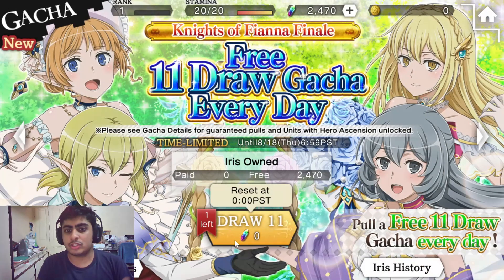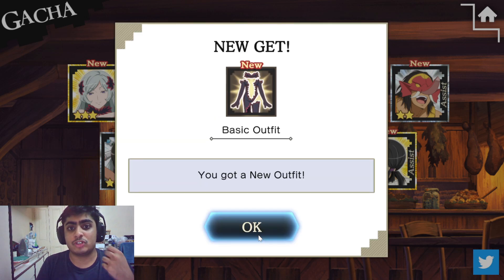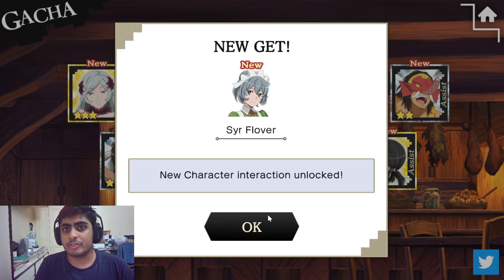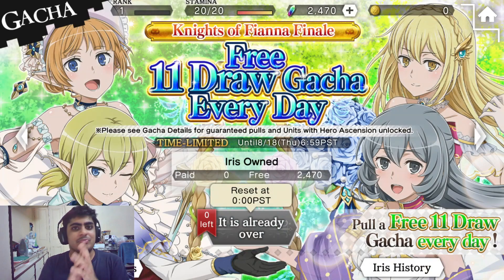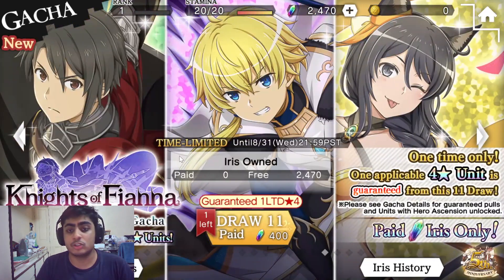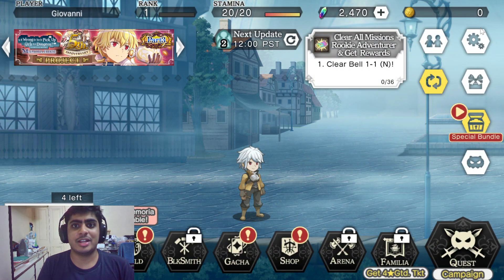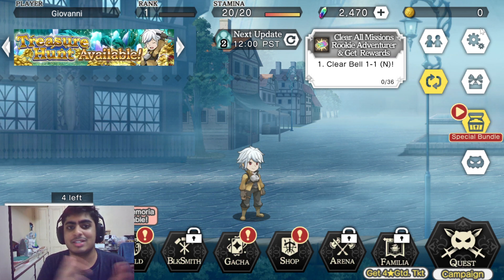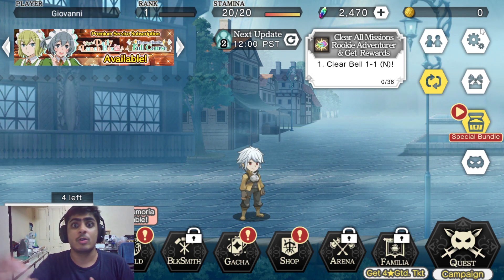If you're looking to re-roll as well, you can technically re-roll to try and get one of the units I mentioned or another really good 4-star — any will work. But honestly, it's not really worth it because you'd have to uninstall the game or clear the data. You get a good start anyway — a free guaranteed 4-star ticket and an 11-draw. Everything at level 60 with no dupes is decent at best; you want to get dupes to go crazy from there.